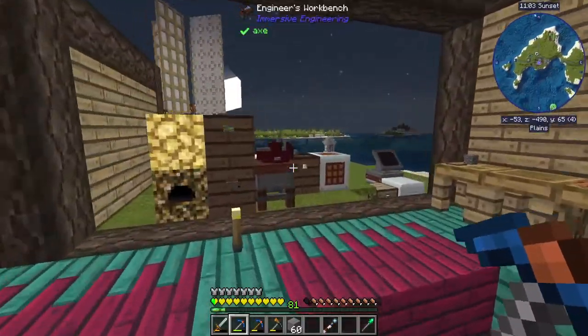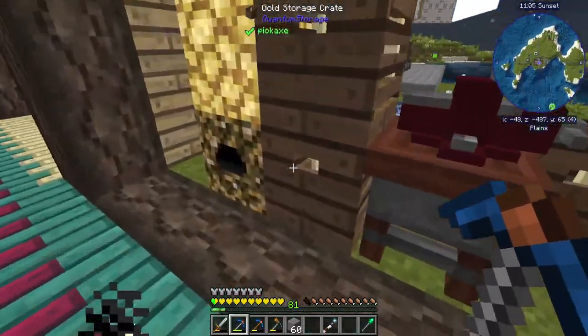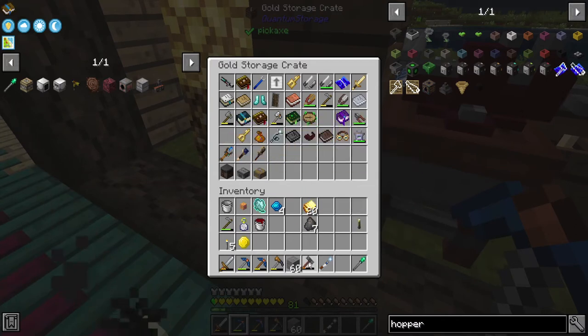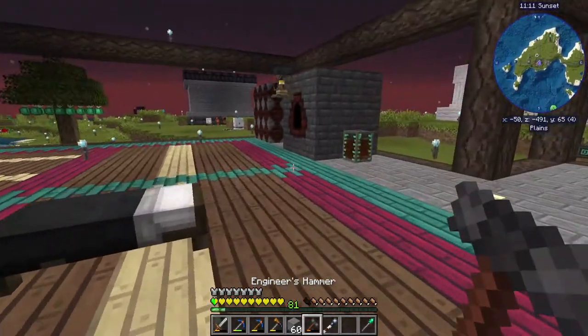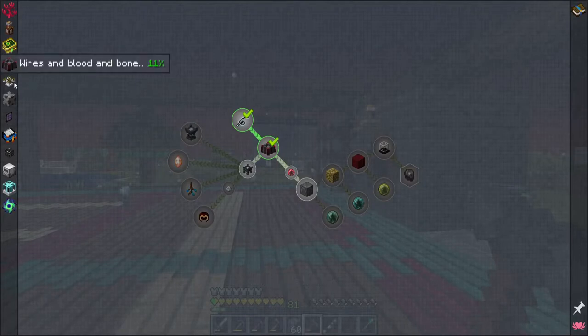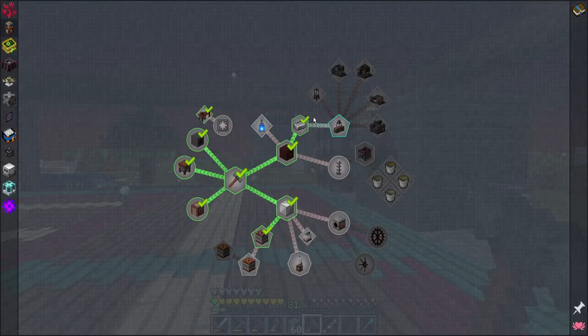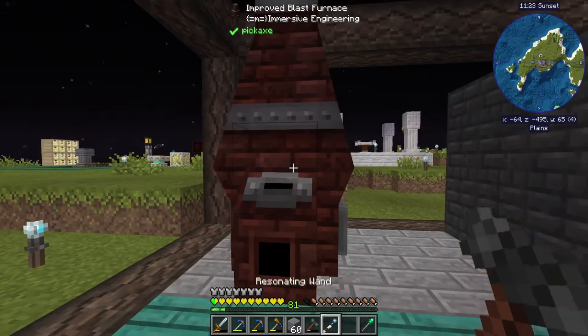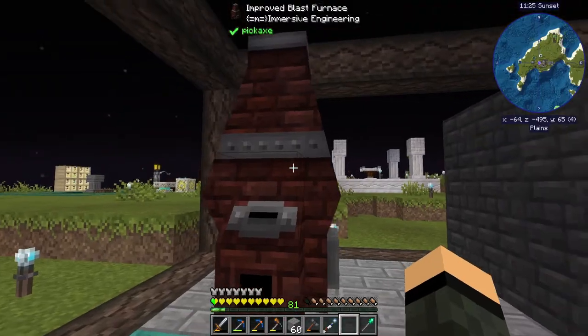Nighttime — my first reaction when hearing the cricket was to go sleep, which would have been counterproductive. There's not a quest in here for the Improved Blast Furnace — yeah, there really isn't. But boom, there we go — it's now automatable. I can add preheaters to it to speed it up if I want.